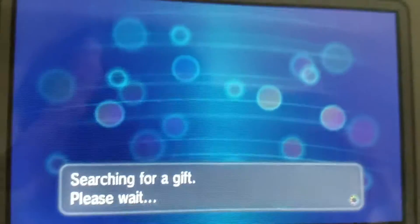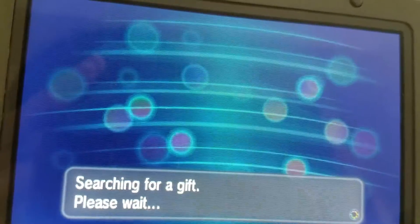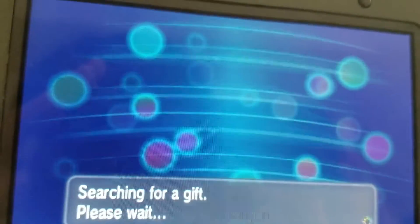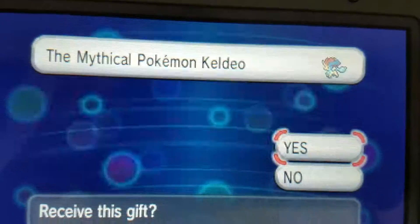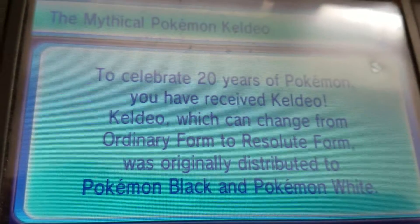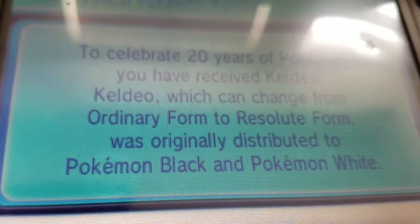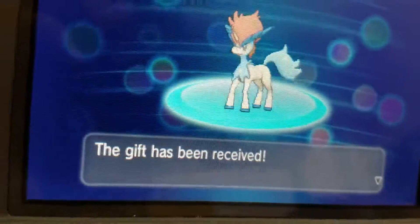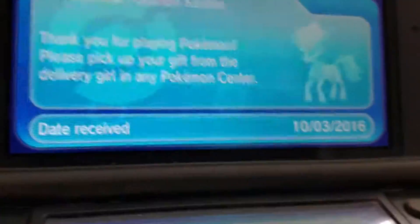Get these ones as soon as possible. Here, the mythical Pokemon Keldeo. Now you're gonna click Yes. You have received Keldeo. Keldeo, which can change form — ordinary form and resolution form — was originally distributed back in Pokemon Black and White. My favorite mythical Pokemon. I'm so happy. Alright, now you're gonna go to the delivery girl to get it.